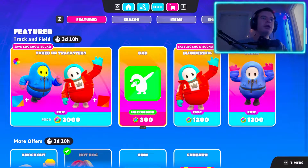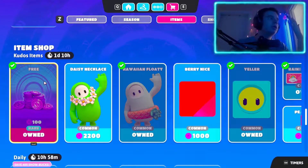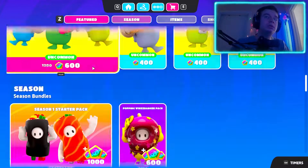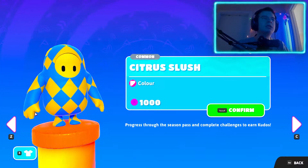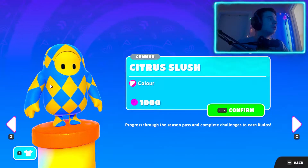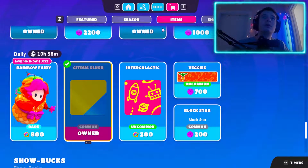Let's go to the item shop here. So I was casually recording a video on how to get free show bucks — by the way, if you're curious how to get them, look at the previous video I posted or the next one. I noticed this color here. I actually like it because yellow and blue are the colors of the Ukrainian flag, and I'm Ukrainian if you didn't know. So you could get this in the item shop right now, and I'm going to buy it. This is the minion's color, and I'm going to prove it.